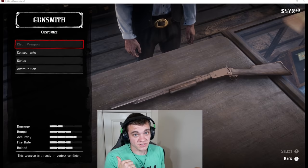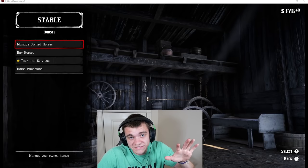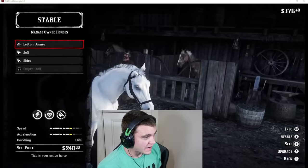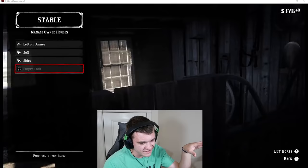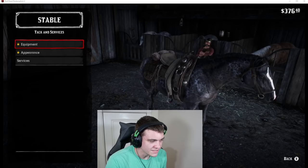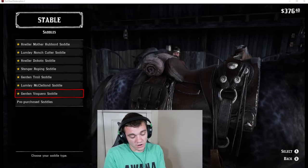We still have about $300 left, which is crazy — we just spent $500 at a gun store. Now let's manage the horses. This horse's speed has the potential to go all the way up. Is Jeff faster than LeBron James? LeBron, I love you but I do want to switch you out and ride Jeff a little bit, try to get it to level four. Let's go ahead and upgrade LeBron's saddle — I'm gonna Google which saddle is the best real quick.